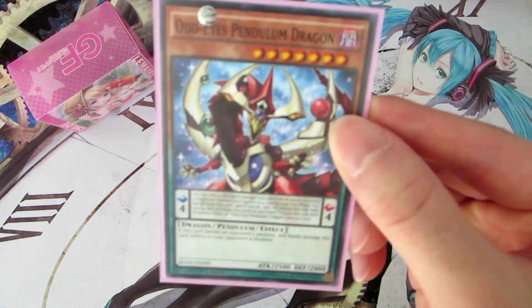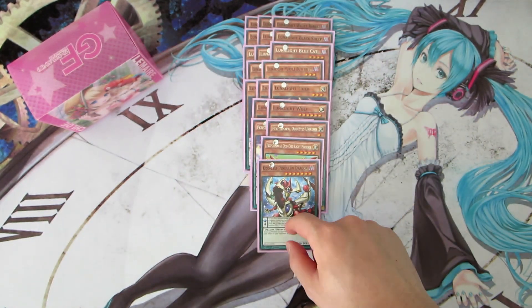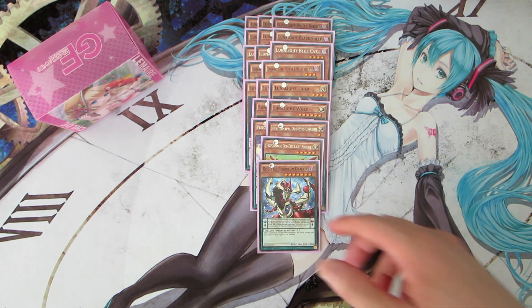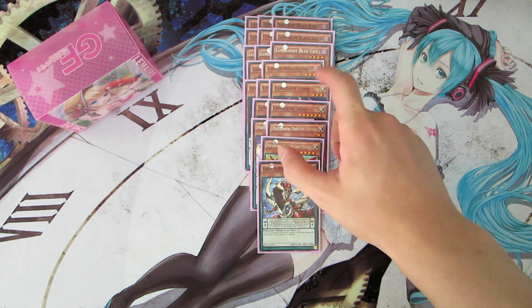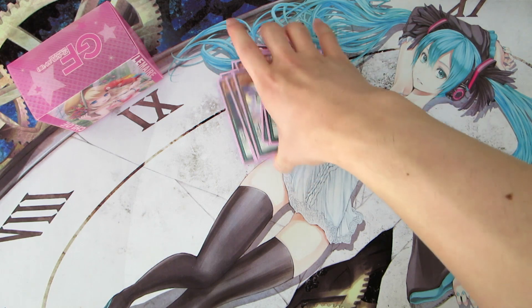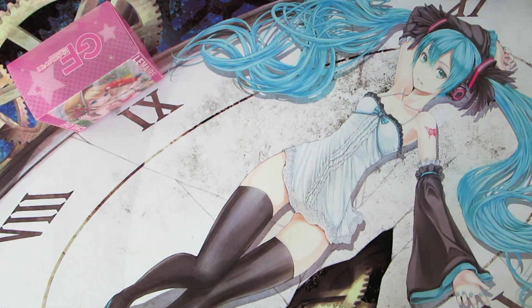I run one copy of Odd-Eyes Pendulum Dragon because he is a good beat stick with a good effect. In the Pendulum scale during the end phase, you can destroy him to search a Pendulum monster with 1500 or less attack — Tiger fits that requirement, so you can search Tiger off of it and continue your combo string next turn. And that's it for the monsters.